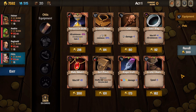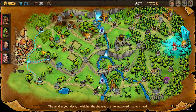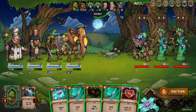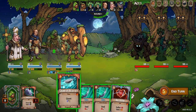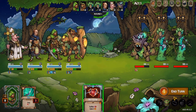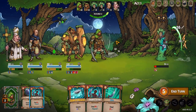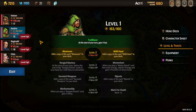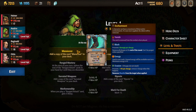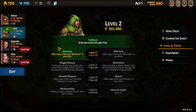Now you have your deck and equipment set for Act 1. Upon reaching level 2 we want to select Maneuver. Maneuver is great for our sharp build as it costs nothing, has vanish, and allows us to draw more cards.